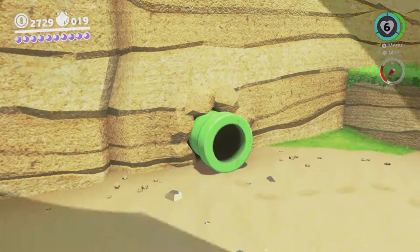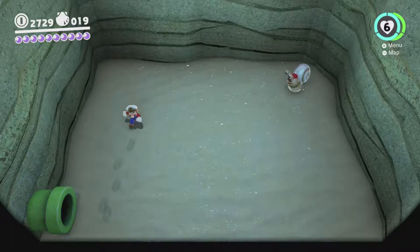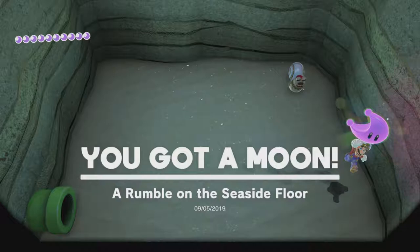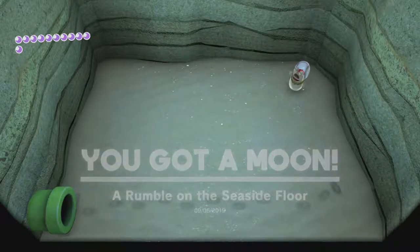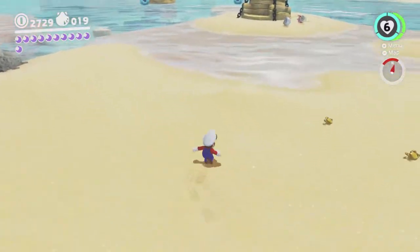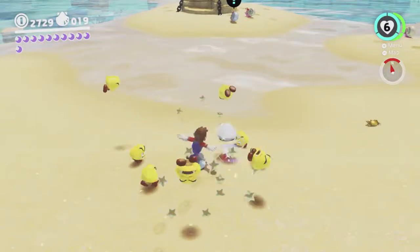We can go into this pipe as well. Okay so that one would be impossible under the previous rule set because the whole floor is sand and you need to ground pound. But since we're playing by the no-water rules now it's changed. Sparkly — I think it's just coins. No, it's not even coins, it's Goombas.